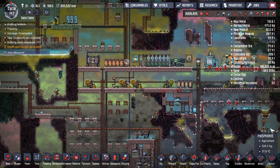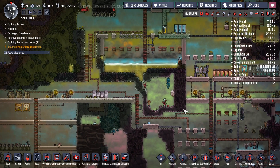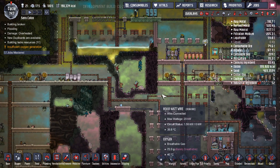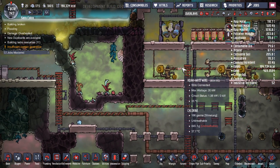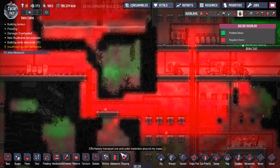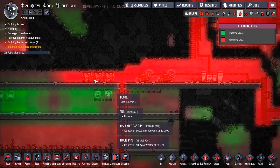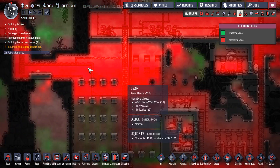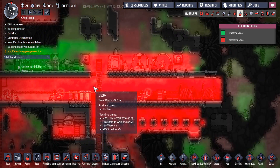It's a good idea to have everything horizontally on one floor. I didn't open this area here because I have some chlorine I want to handle differently. The thing is, the machines here have to use heavy wire because they draw more than 1000 watts — that's fine. But the problem with heavy wire is that it has a very bad decor effect, so everything is red here in terms of decor.